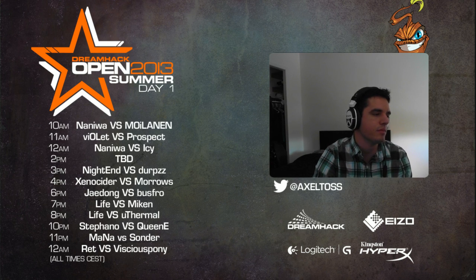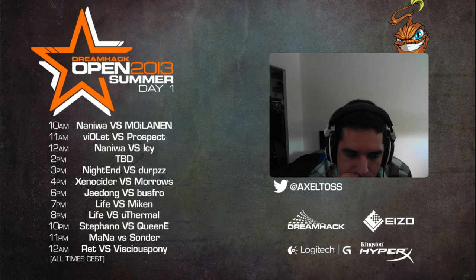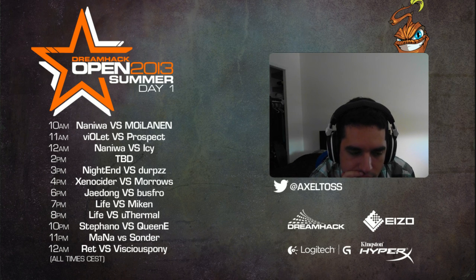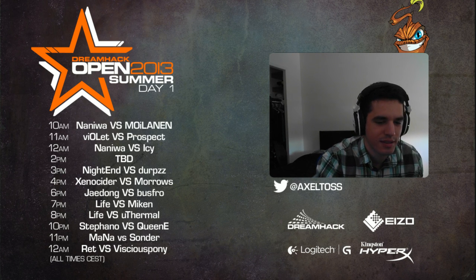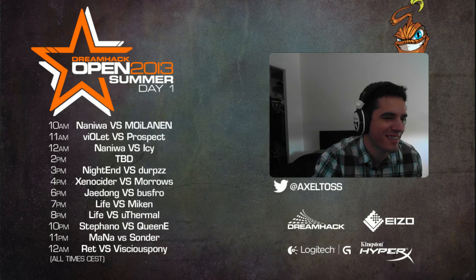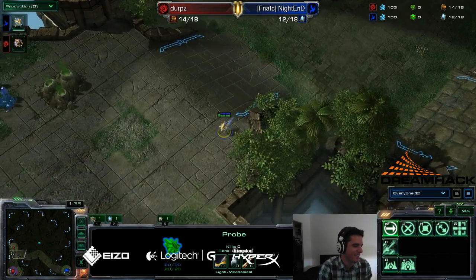I think the positions on Whirlwind are sort of irrelevant. Obviously Zerg would rather have cross, but other than that it's always going to be the same. The one thing that does change is that you want to expand away from your opponent, so you don't want to take that third that looks more like a third - you want to take the other one. That's probably the only thing that's going to change for his game plan.